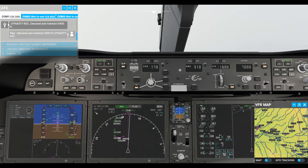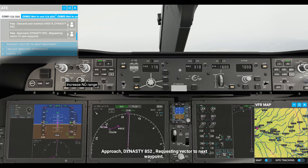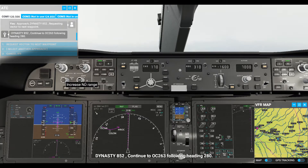Copy Dynasty 852. Approach Dynasty 852, requesting vector to next waypoint. Approach Dynasty 852, continue to OC 263, turning and following heading 280.